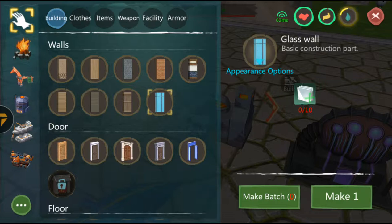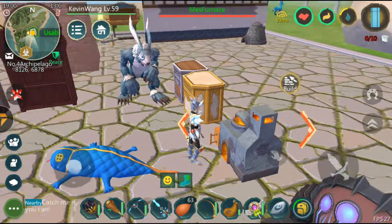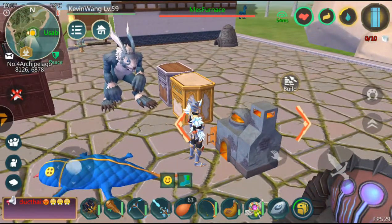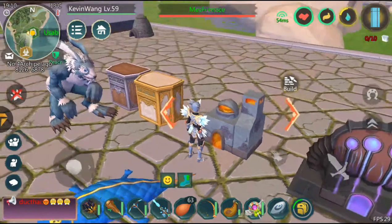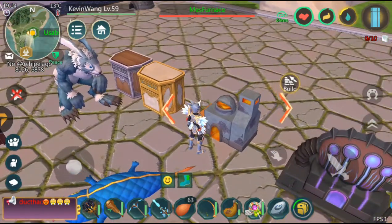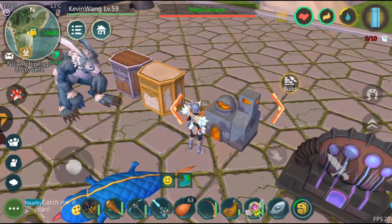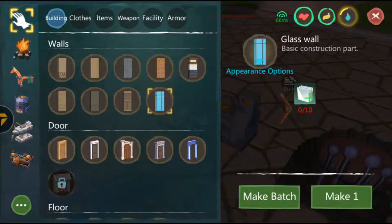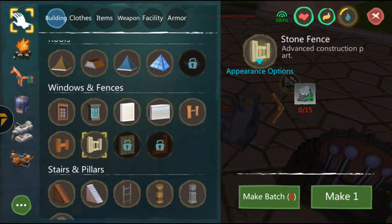The next thing is glass. Glass is pretty easy because it's basically the same as Minecraft — you collect some sand, put it inside the furnace, burn it up, and there you go, you'll get yourself glass. And that's pretty much it for glass.